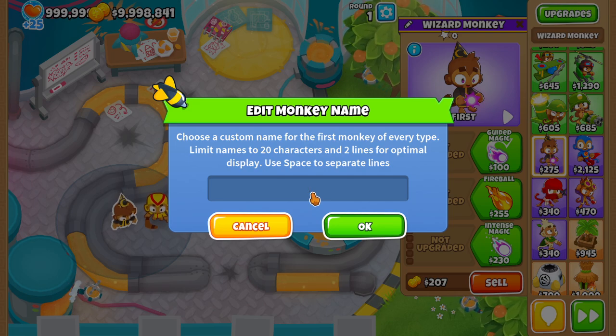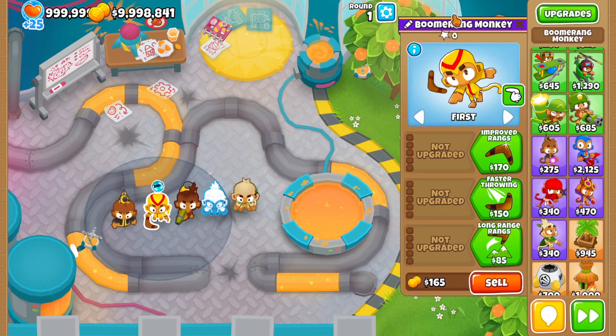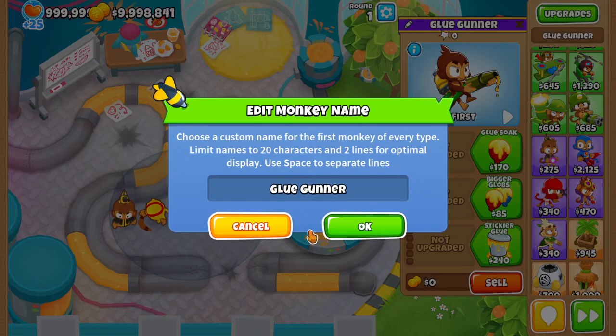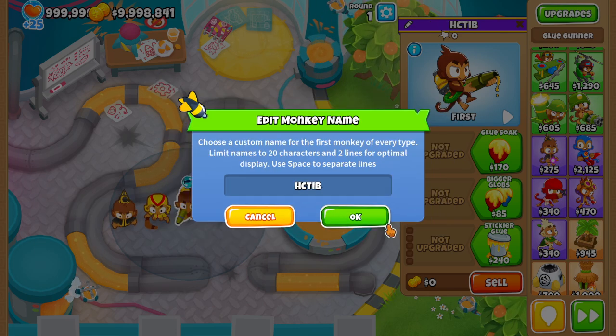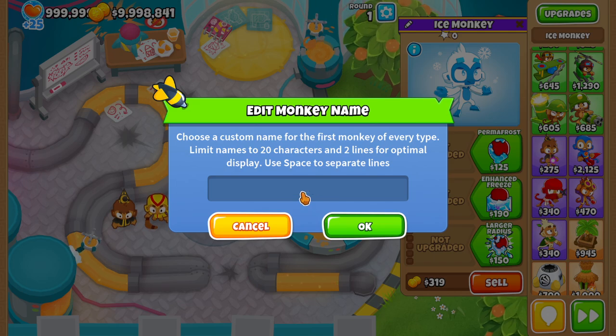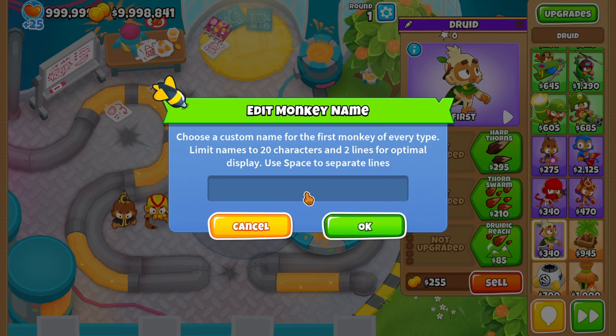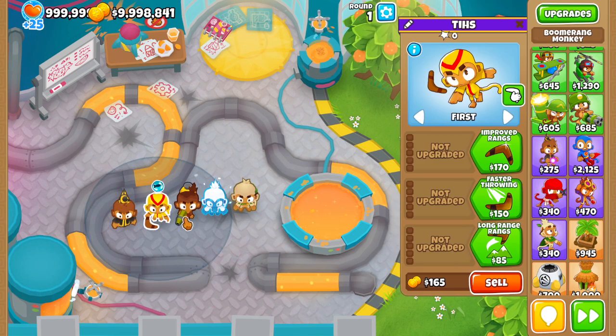So this is one way that can never be blocked. We're going to go ahead and name this monkey 'fuck' — K-C-U-F. Now this blue monkey, we're going to name him T-T-I-H-S. This glue gunner, we're going to name him H-C-T-I-B. While it doesn't make a lot of sense, it can be a decent inside joke with friends, simply because it's something you wouldn't expect in a monkey game. And then D-R-A-T-E-R. That is how you can name your monkeys swear words in Bloons TD 6.